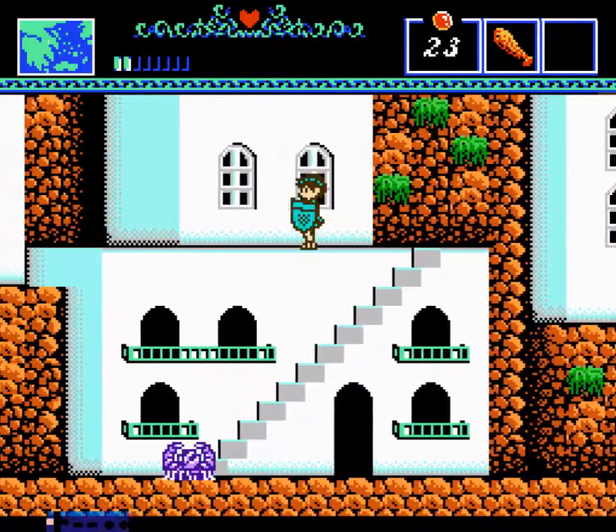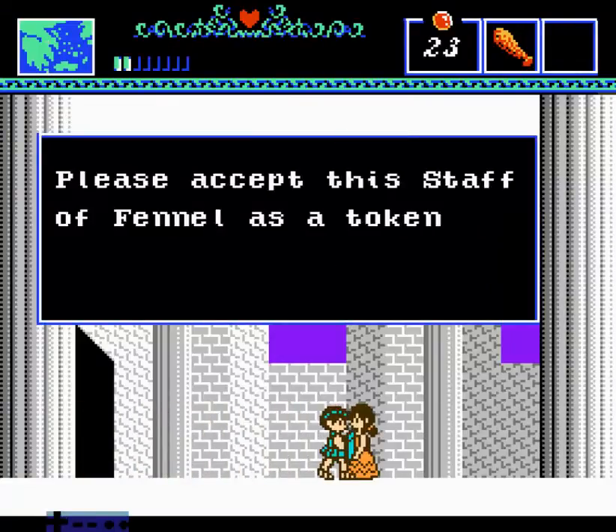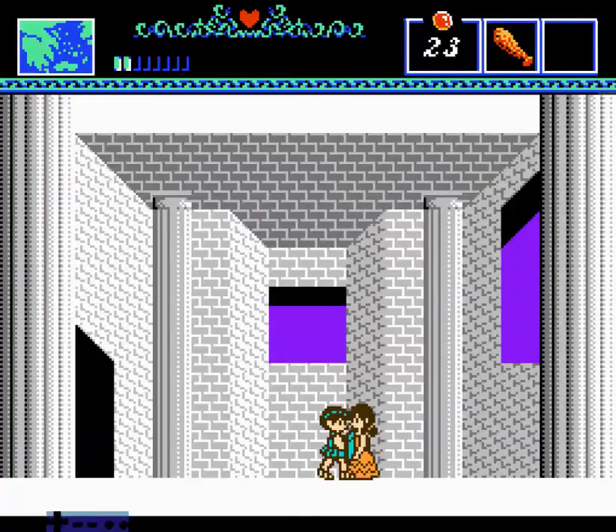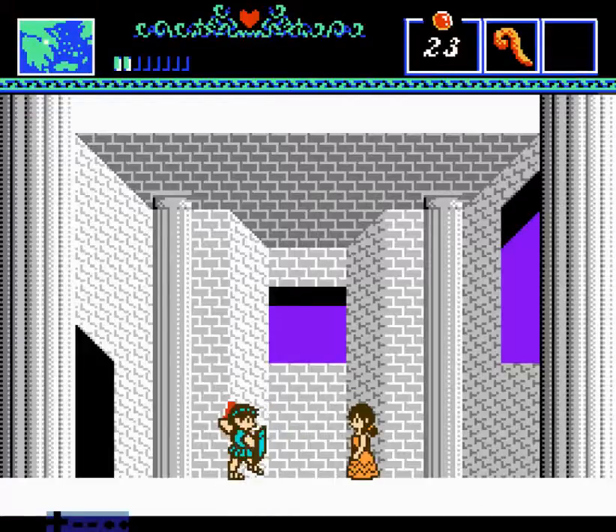Since we saved the child from the Lamia, we can go talk to that woman again and see if she'll give us the staff. The staff of Fennel — apparently it has a mysterious power, but we don't know how to unlock it yet. Let's pick up the staff and equip it, and next time we'll learn more about that mysterious power. Until then I've got to bounce.